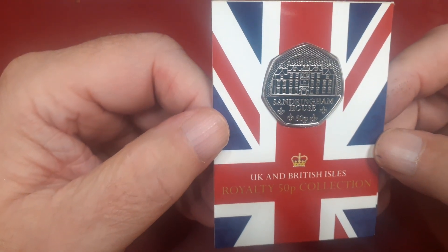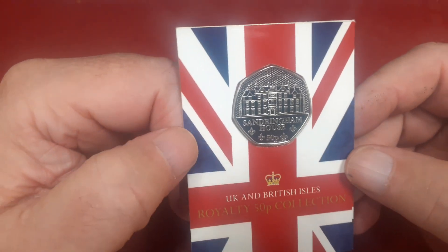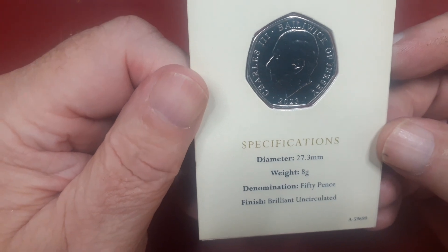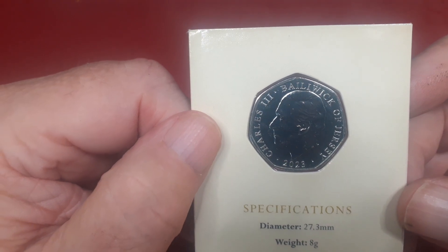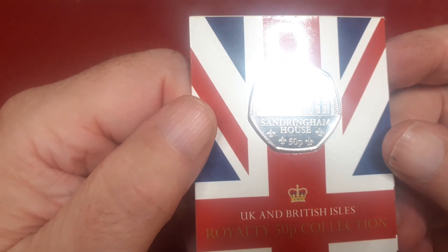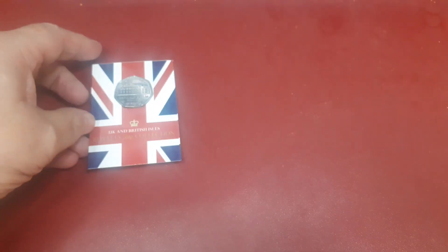I'll start with these — this is the continuation of the 'What's That UK and British Islands' set to commemorate King Charles. We all know the coins by now. These are from Jersey. This one is Sandringham House — you'll probably see it better than I can.